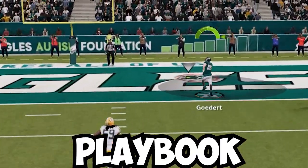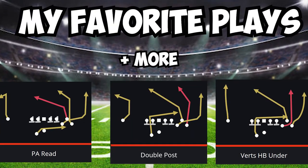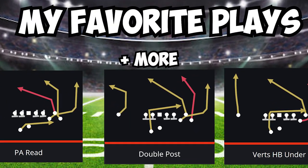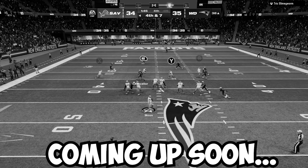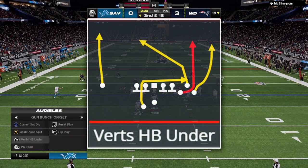Inside the Philadelphia Eagles offensive playbook is a formation called Gun Bunch Offset, which has some of the best plays found in Madden 24. In this video I'll be breaking down some of my favorite setups throughout this game, ending with us on a crucial money drive. Starting with the first play of the game where I call Verts Under.